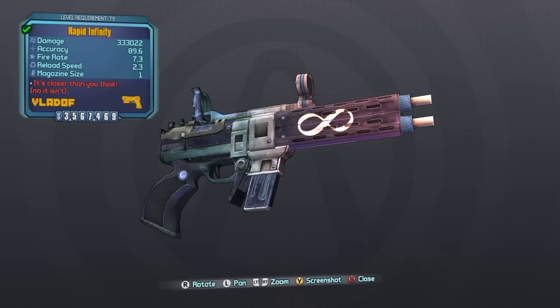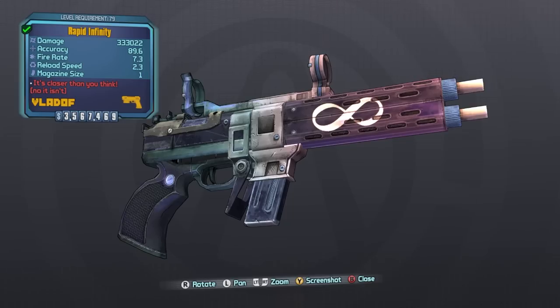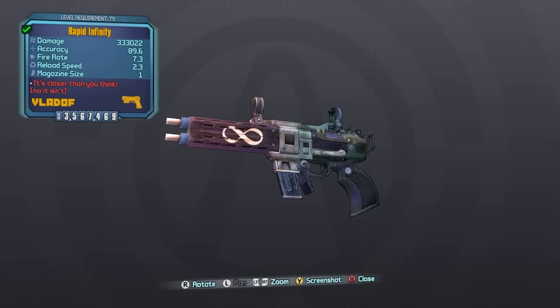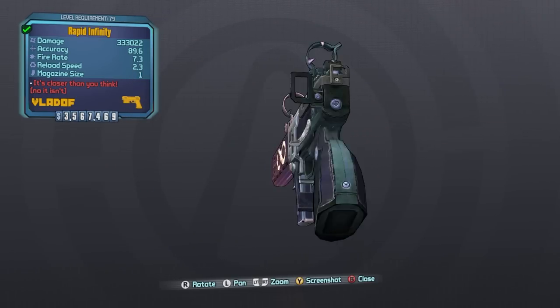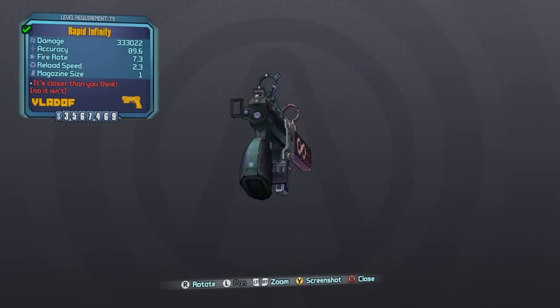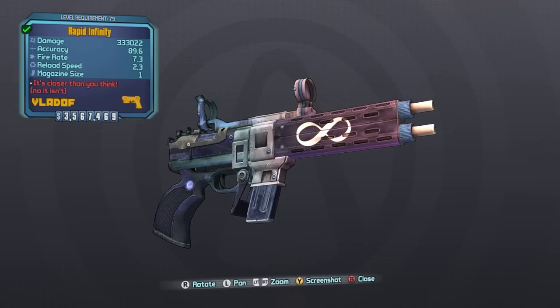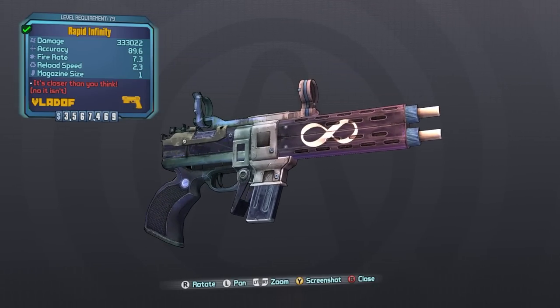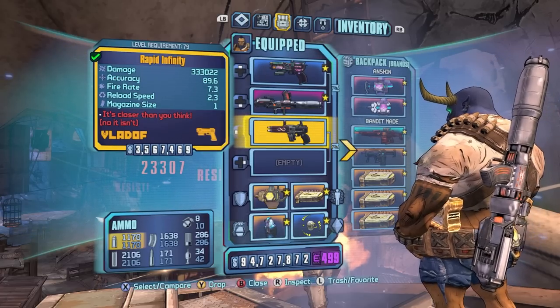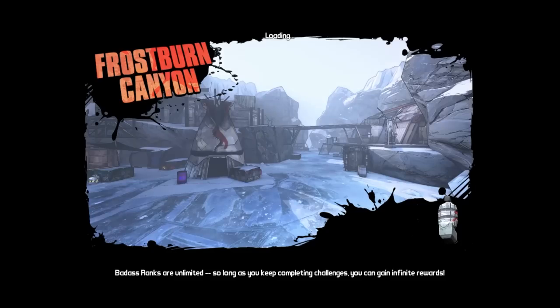The Infinity Pistol can drop at a 10% drop chance from Doc Mercy. It can also drop from chubby or tubby skag enemies in Tiny Tina's Assault on Dragon Keep at 10%, from the Digistruct Peak Doc Mercy at 10%, it has a 1.95% drop chance from the Golden Golem, it can drop from Lieutenant Angvar in the Commander Lilith DLC at its highest chance of 12.5%, and it can world drop from chests or random enemies.